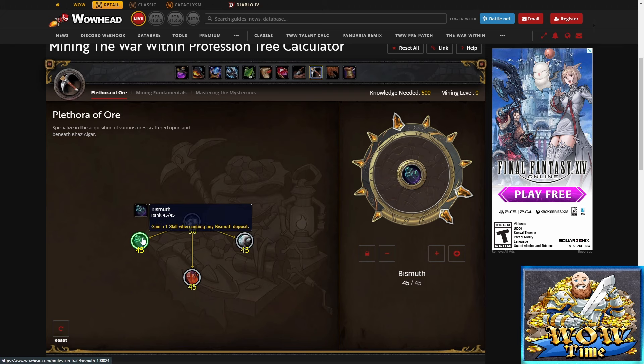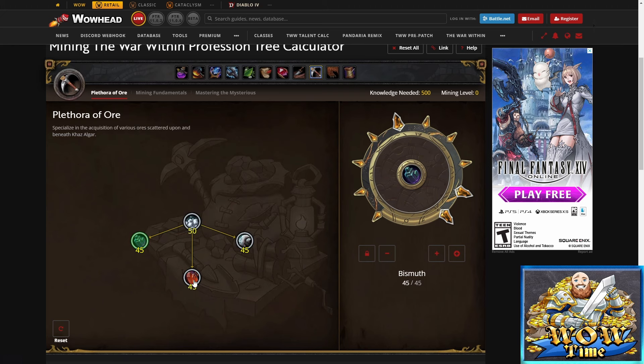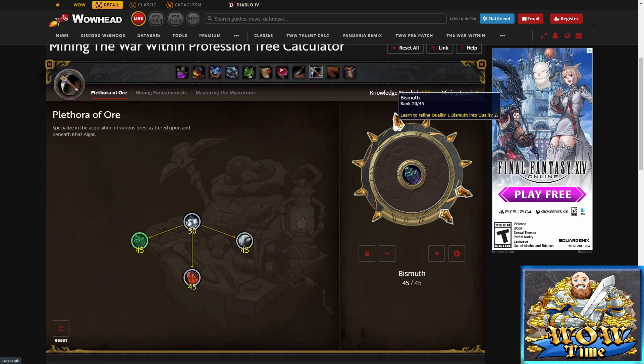So, 10 points into Plethora of Ore to open up the sub-spec for bismuth, then max bismuth out. Eventually you're going to want to do that with all of these. Along the way, it's going to give you the ability to refine — to turn your rank ones into rank twos and your rank twos into rank threes, which can potentially be a good shuffle for gold making.